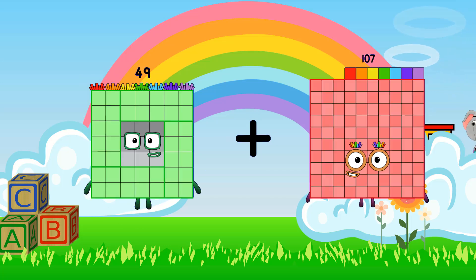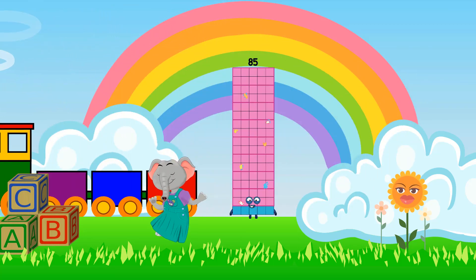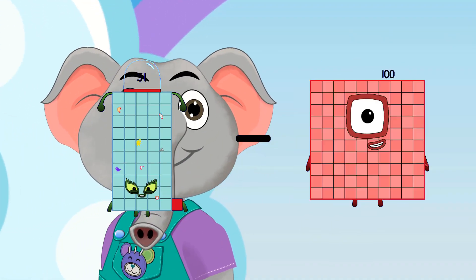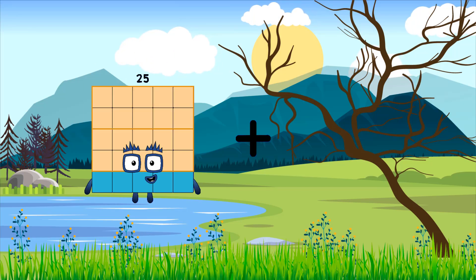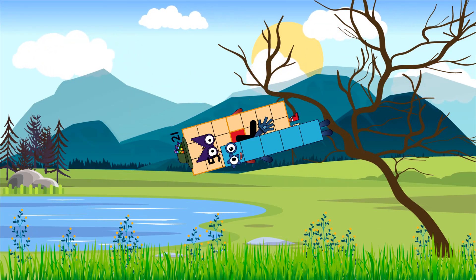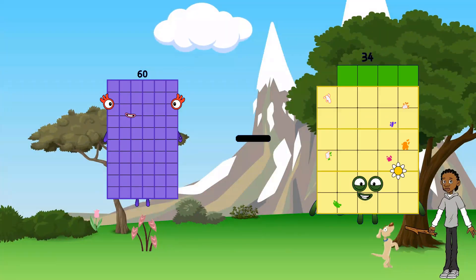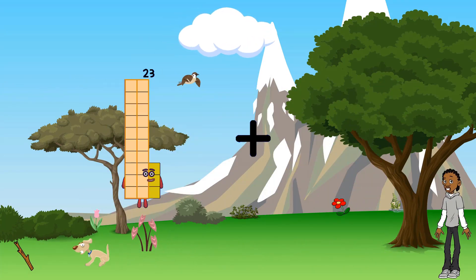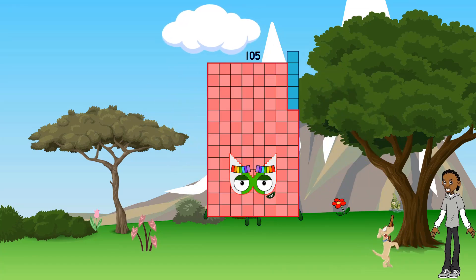49 plus 36 equals 85. 51 minus 35 equals 16. 21 plus 5 equals 26. 60 minus 30 equals 30. 23 plus 82 equals 105.